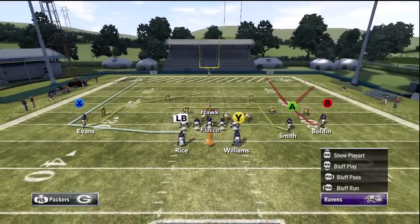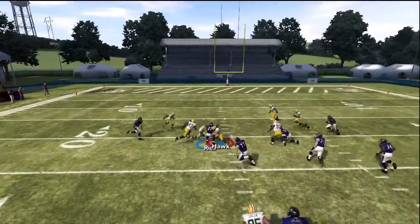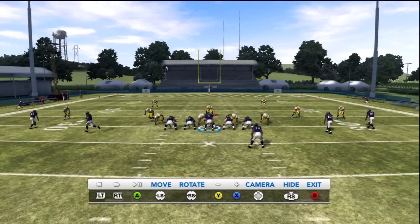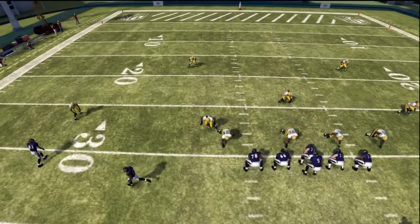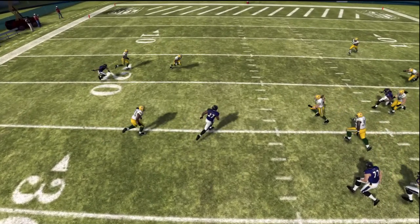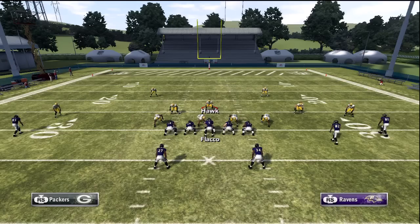The next thing — remember the Z option play where the running back goes out to the flats? This time I want to call the same play, but put our running back on a drag route. As you can see, he's going to totally burn the defender. The reason we do this is because, as you know, when the auto motion in the Z option play goes to the sideline, we're getting big yards. So they're going to try and user-defend that, and that's when that big cut is going to make all the difference. The computer player got faked out for a big gain, and if that's a user defender, he's going to cheat to the sideline to cover the Z option play we've been burning them with — and then our running back just cuts right over the middle and we hit him for a big gain.